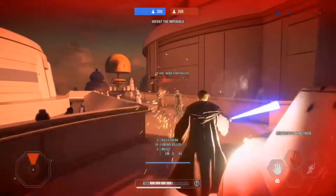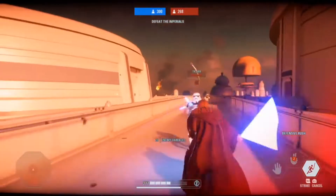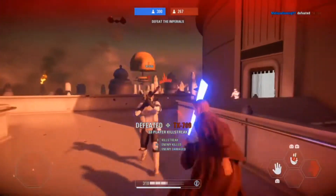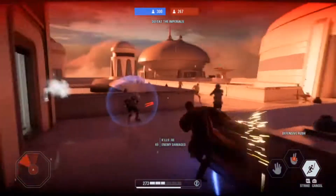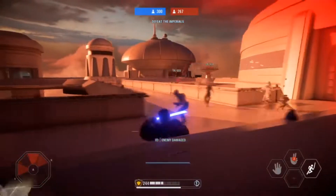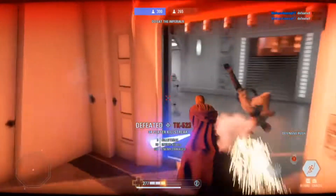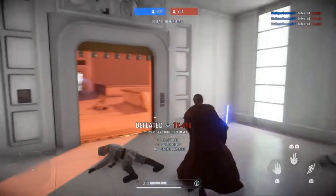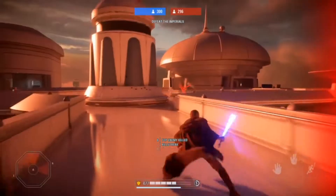This is just a little gameplay in instant action against some bots showcasing Obi-Wan's abilities. Right now I'm using the defensive rush. What the defensive rush does is that when you use the ability, Obi-Wan swings his lightsaber, deflecting blaster bolts back at opponents. Also, on the last hit of defensive rush, it does increased damage and performs another attack, so you can actually manage to defeat your enemies.